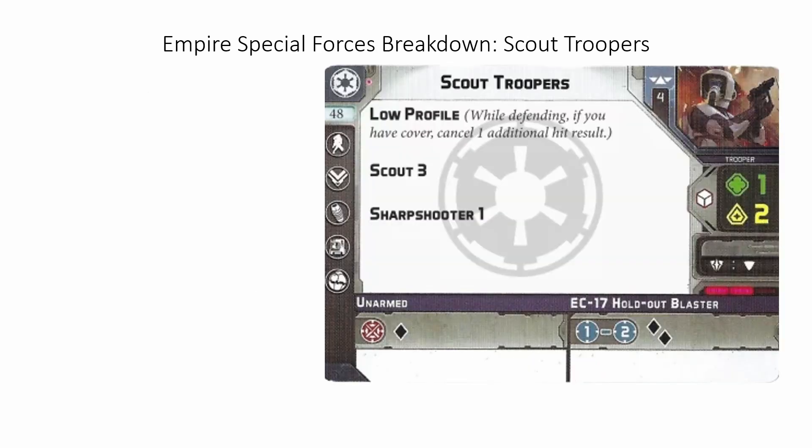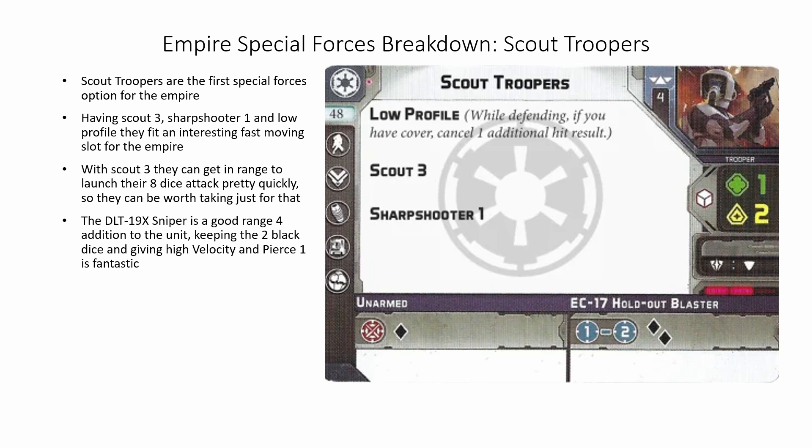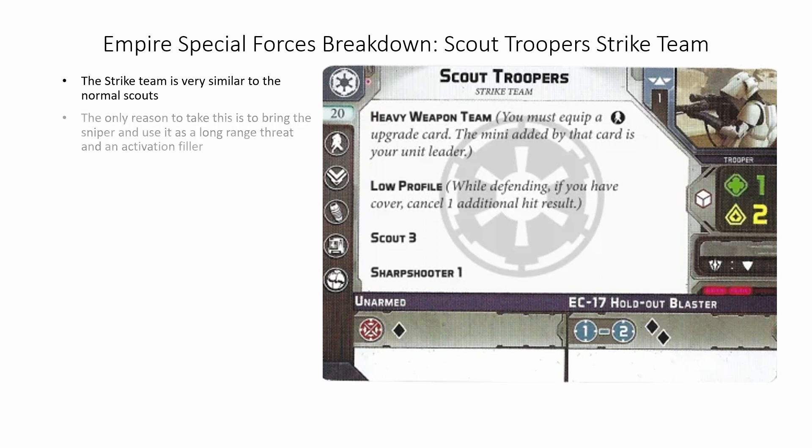Starting with our Special Forces breakdown, we have the Scout Troopers. Having Scout 3, Sharpshooter 1, and Low Profile, they fit an interesting fast-moving slot for the Empire. For 48 points, having a default 8 black dice is pretty good. With Scout 3, they can get in range to launch their 8 dice attack pretty quick, so they can be worth taking just for that. The DLT-19x Sniper is a good range 4 addition to the unit, keeping the 2 black dice and giving High Velocity and Pierce 1. Sonic Charge Sabotage is a good way to drop a mine and limit enemy movement options, but with only 1 red and 1 black dice, it is not the best. The Strike Team is very similar to the normal scouts — the only real reason to take this is to bring the Sniper and use it as a long-range threat or an activation filler.